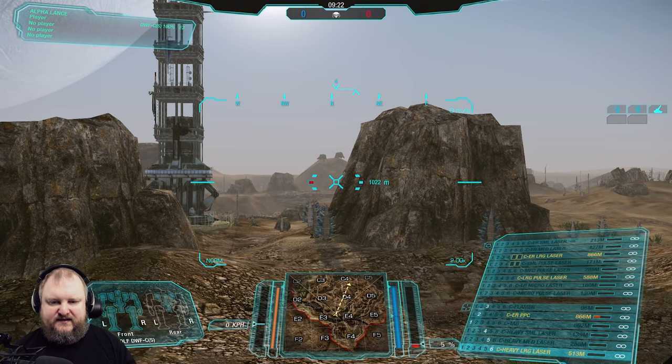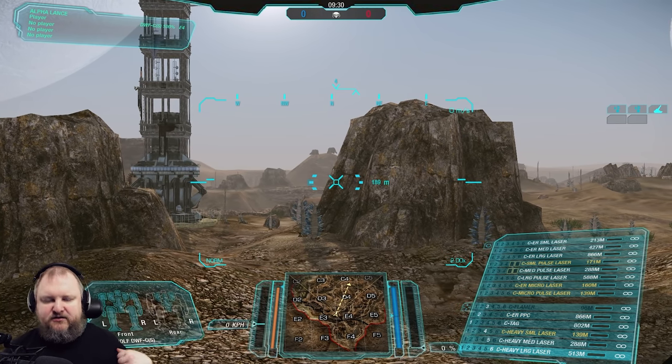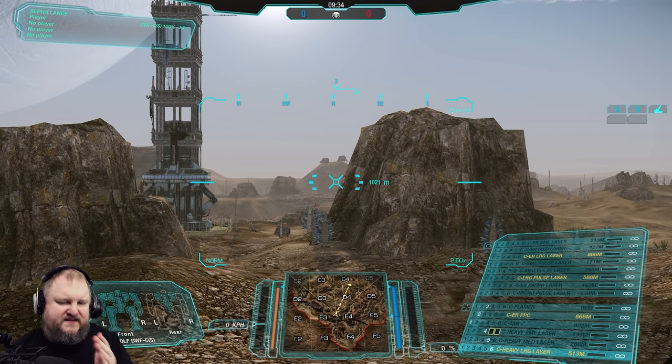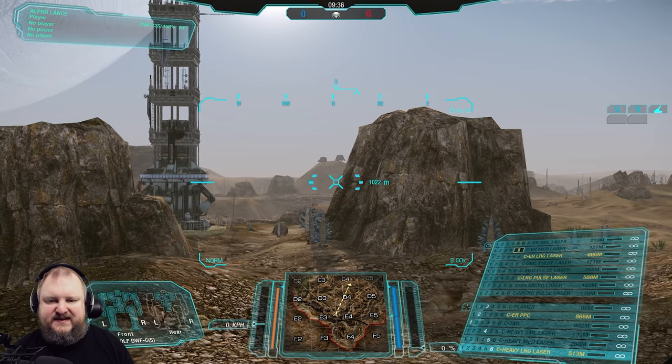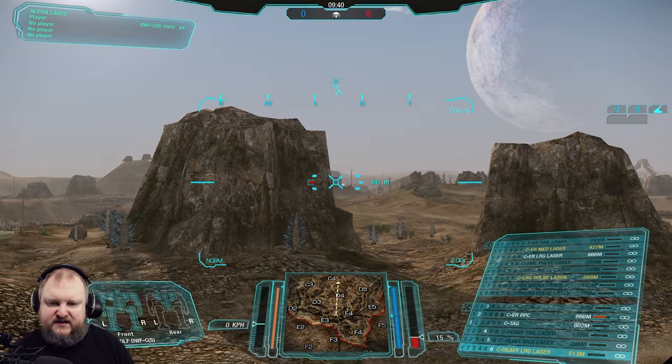Case in point: the crosshair tells you the target you're aiming at is 1022 meters away, but as you try to shoot at it, the shot comes from the right side of your mech. So the shot is offset from your center and hits the side. Whereas if we do the same thing on the other side, it just easily passes.